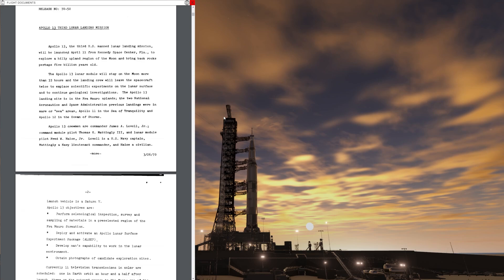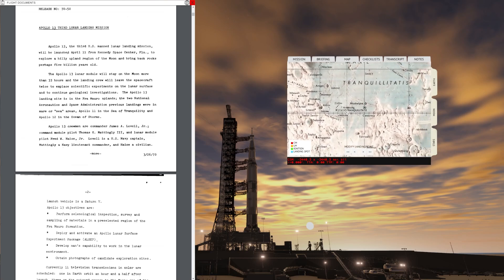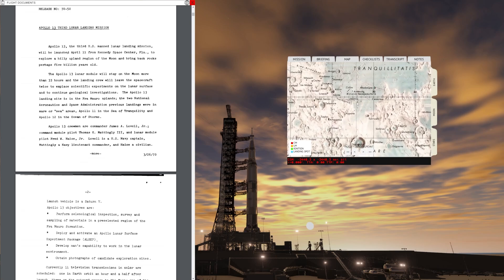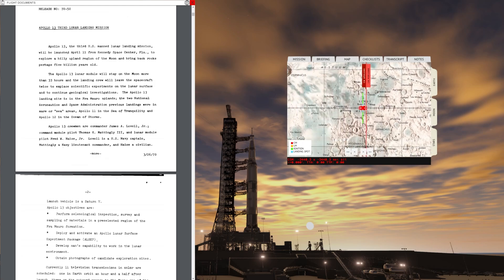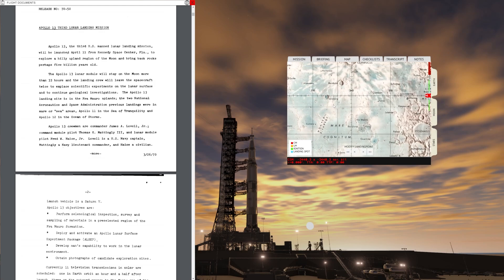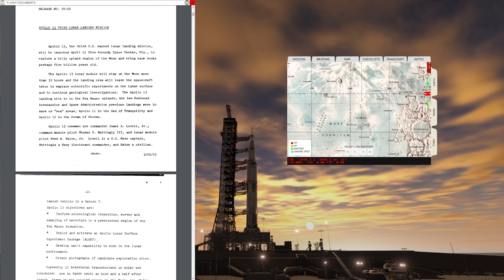The Apollo 13 landing site is in the Fra Mauro uplands. The two previous NASA landings were in the mare or sea areas: Apollo 11 in the Sea of Tranquility, and Apollo 12 in the Ocean of Storms. The Apollo 11 mission landed in the Sea of Tranquility — the exact location is marked on the map. Apollo 12 landed somewhere in this region here, and Apollo 13 is going to be landing in the hilly uplands, quite north from the Fra Mauro crater, so in this area here.